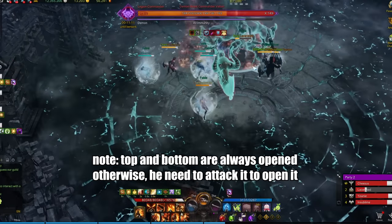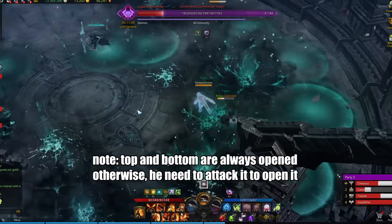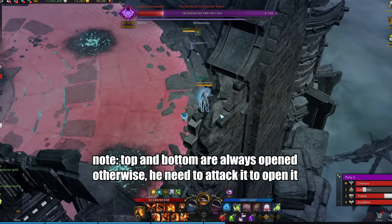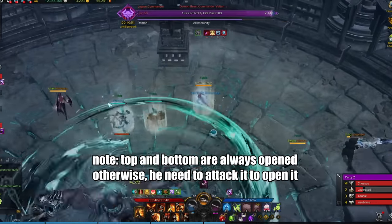During phase 1 of Voltan, he'll also do one major attack where he'll jump up and start throwing axes down to the arena. The easiest way to dodge is just to run in a circle, but note that he will also follow with a giant AoE attack that you have to be on the edges of the arena to dodge — but only if that edge is opened up, which means he has to have previously attacked it.